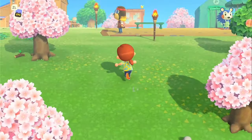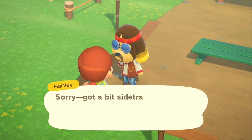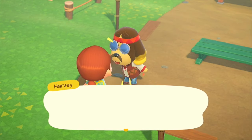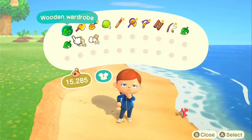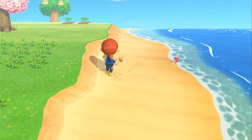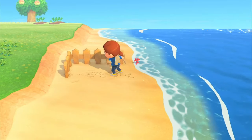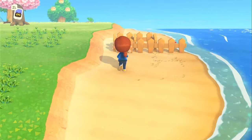Hi everybody, good morning. We're going to go through a few days and get to our first campsite villager. We'll talk to Harv, place down the tailor shop, and get a bunch of stuff done. We have the first three plots down and need to go through a couple of days before resident services is done. I have fencing - you need to put 50 fencing down to get a lot of points towards your three stars. I've been planting bushes, flowers, and different things to get the points.